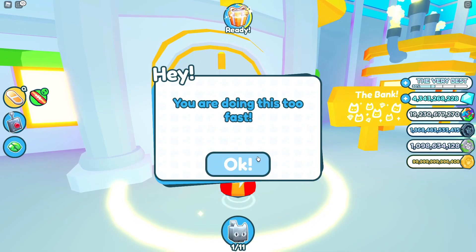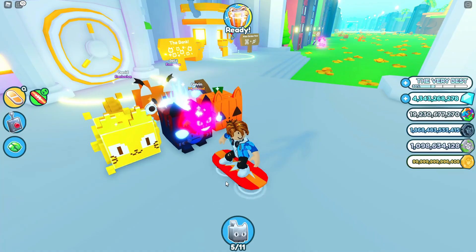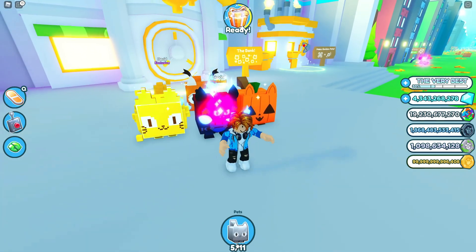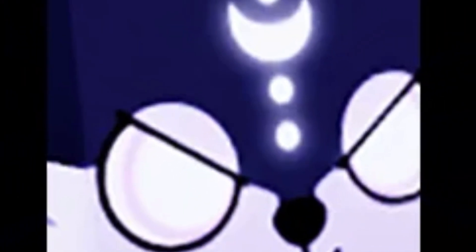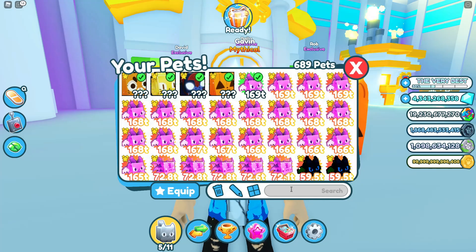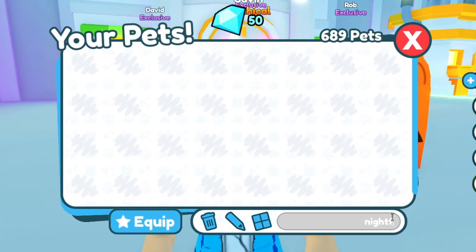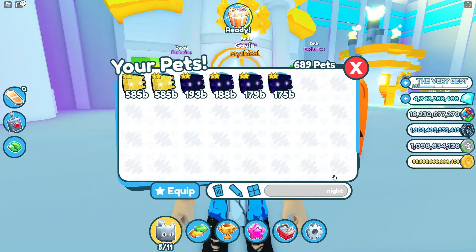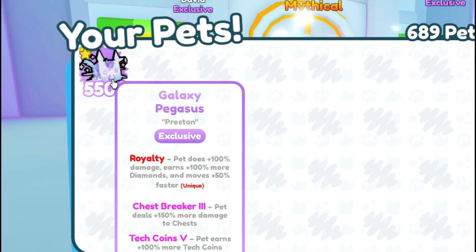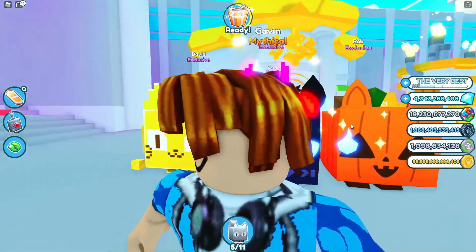Let's see if this myth works. Doing this too fast, hurry up Preston, give me those huges. Slopnir, the Pumpkin Cat, pretty much everything that I stole, I got. I am a good burglar. But the question is, where is the huge Nightfall Pegasus? Anything Nightfall? Anything Night? The Midnight Axolotl is all I got? No, Galaxy Pegasus. This mystery is busted.